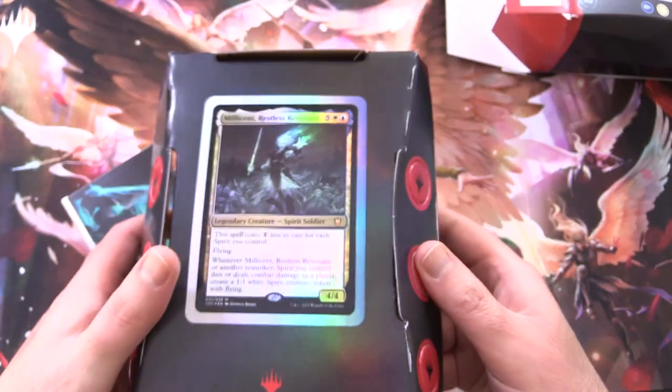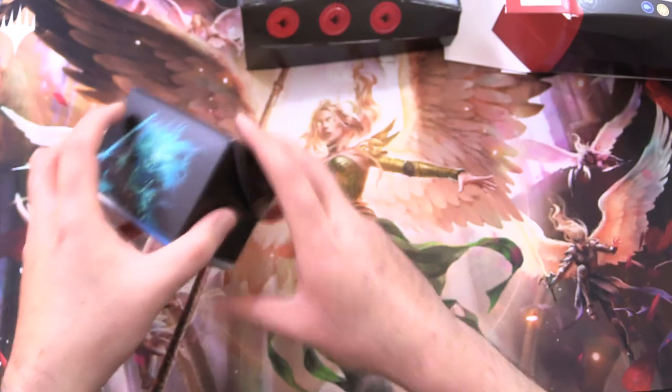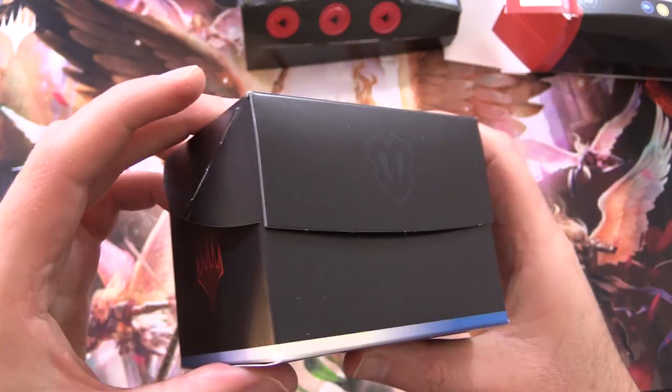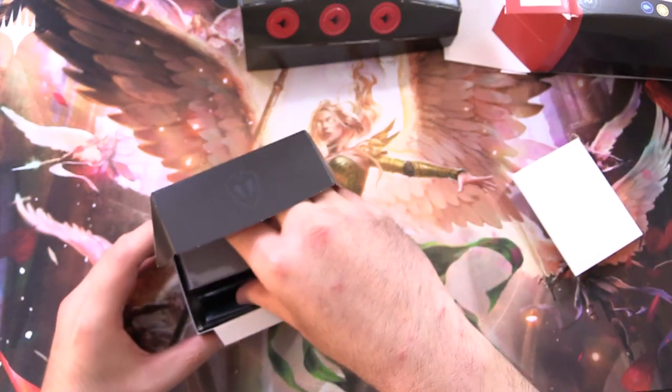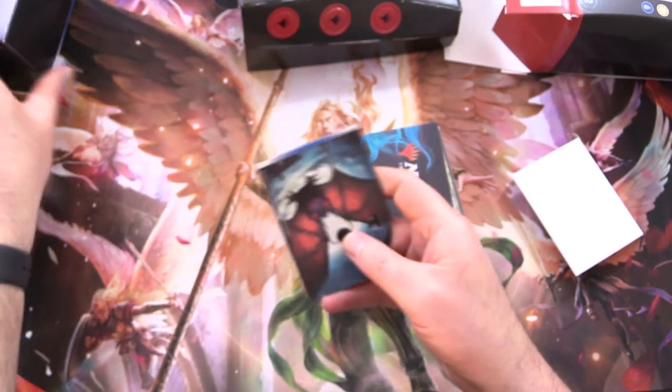Per usual, we have this insert with the card image printed on there, some little tokens we can use, counters, and that is awesome. So a nice deck box - I'm thinking this would hold a fully sleeved Commander deck here. You can see there's plenty of room.